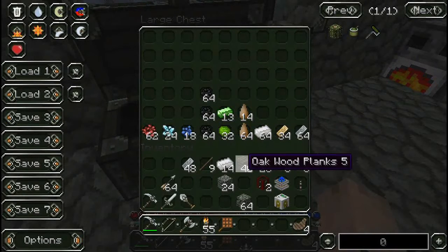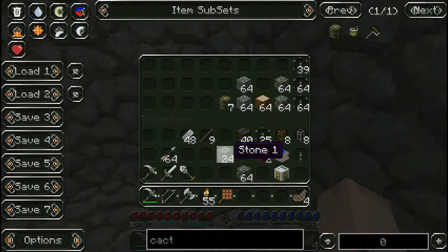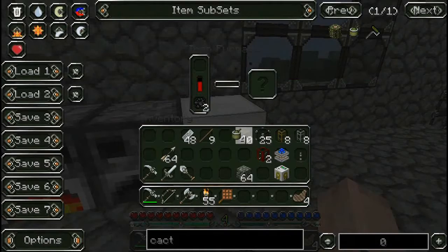So I can put this iron in here, and this tin in here, and then I can put this stone in here — and that works out quite well actually. Still have plenty of stuff around. Alright, so I'm smelting this cactus, which is gonna give me cactus green.